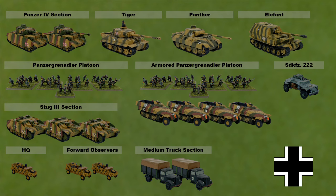The German battle group will center around an armor force consisting of two Panzer IVs, a Tiger tank, a Panther tank, and an Elephant tank destroyer. There are two platoons of Panzer Grenadiers, one mounted in half tracks. In support, there will be a section of Stug III assault guns, medium trucks, and forward observers.